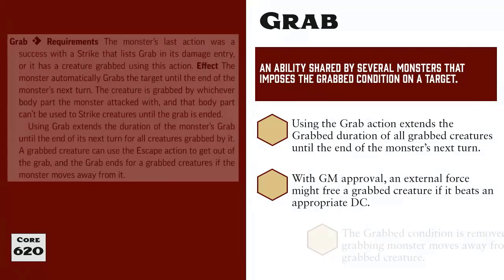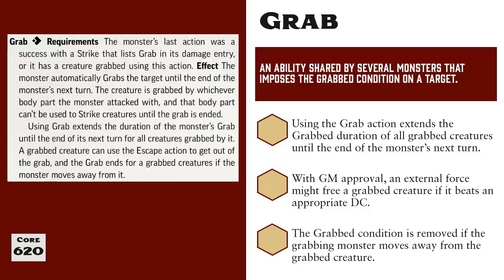Let's say another player throws you a rope and tries to pull you free. The GM could rule that this would call for their athletic skill versus the grabbing creature's athletics DC. But they might instead consider this as an application of the aid activity and just use the rope as justification to grant a circumstance bonus to the grabbed player's next escape check. It's entirely up to the GM to decide how these attempts work, but the rules do suggest the possible option of having an external force free the grabbed character as long as it beats the athletics DC or fortitude DC of the grabbing monster as appropriate. The grabbed condition is also removed if the grabbing creature moves away. Note that by RAW, when a large or huge-sized monster with reach attacks grabs a character, they do not pull their victim towards them and into an adjacent space, nor are characters knocked prone when they're released by a large grabbing creature.